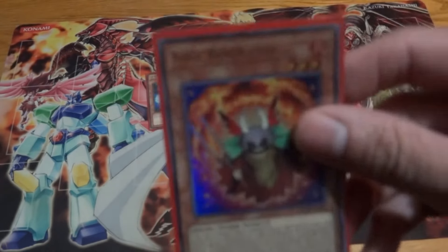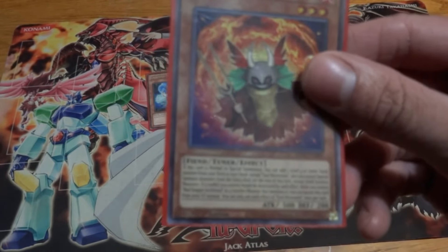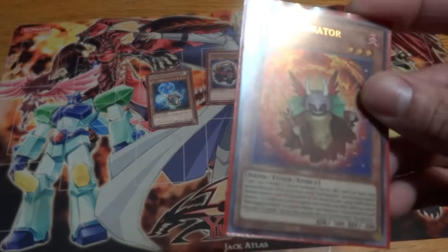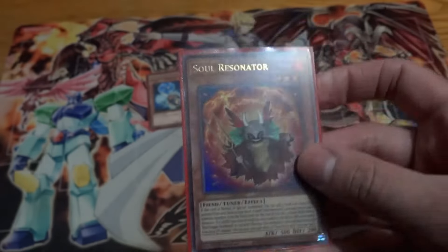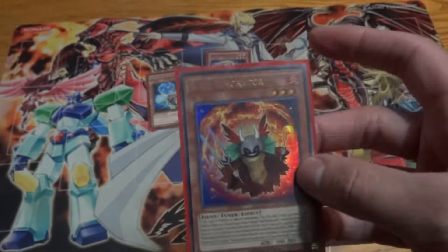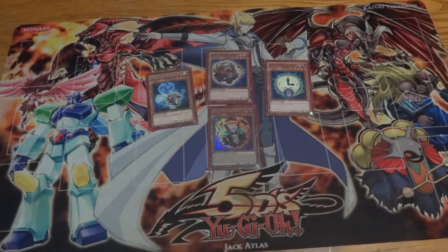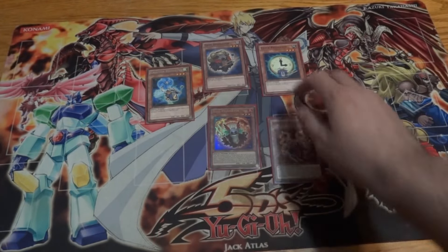Soul Resonator also lets you search a Red Dragon Archfiend spell or trap card — actually, that's the other new resonator support card, which we'll get into in a second. Soul Resonator gives protection for the Red Dragon Archfiend monsters and his evolutions as well, so that's really good. Then we have the classic Crimson Resonator — still an incredibly amazing card.